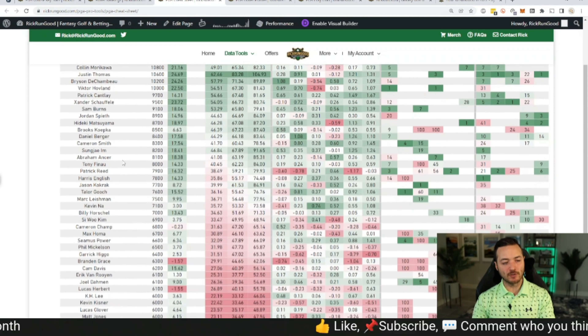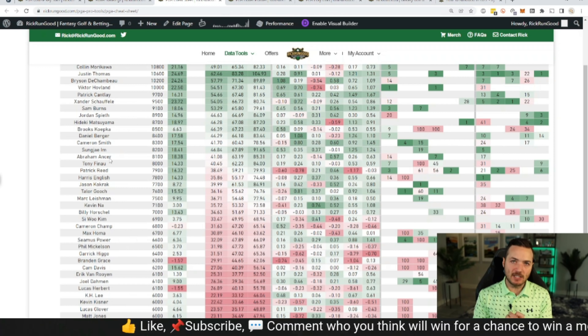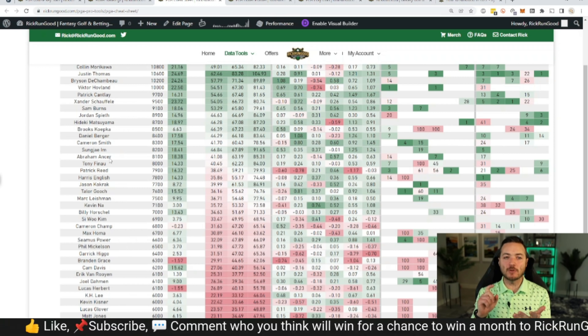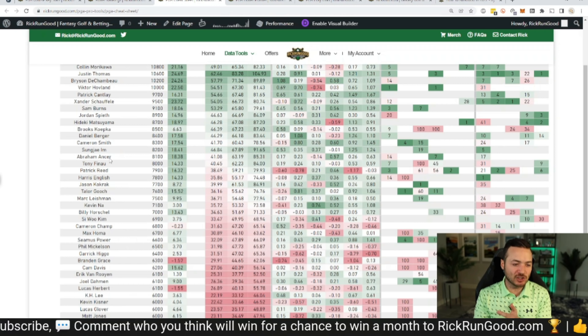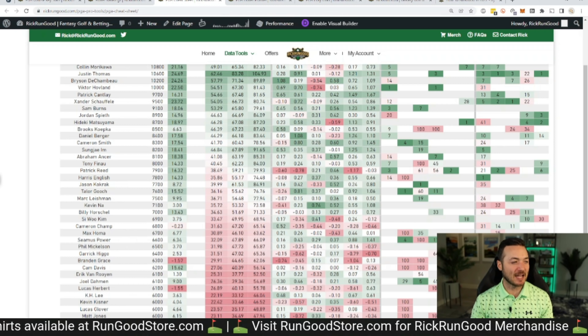The flip side is Abraham Ancer at $8,100, whose strengths are accurate off the tee but not very long — turning this into more of a second-shot course makes you wonder if there are better spots for Ancer. Kapalua is probably not that spot.